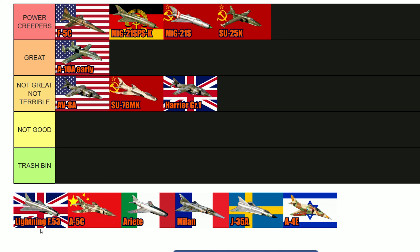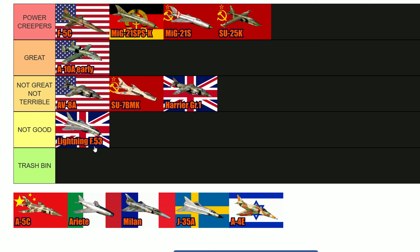Then we have the Lightning F-53. I would say it's Not Good because it has a very steep learning curve — the cannons are not the greatest, the speed is amazing but the turning is not that good. It's a very good aircraft for its BR but it faces a lot of more modern missiles. It's at 9.3 now, which is a bit better than when it was 9.7. It can be very OP but also not at the same time. It's basically the same aircraft as in the tech tree. It's not a trash bin, it's just overlooked and not a lot of people focus on it — it's not a hard aircraft to shoot down.